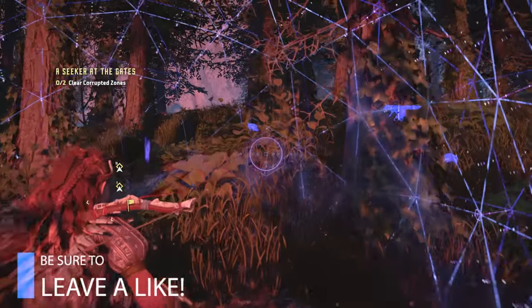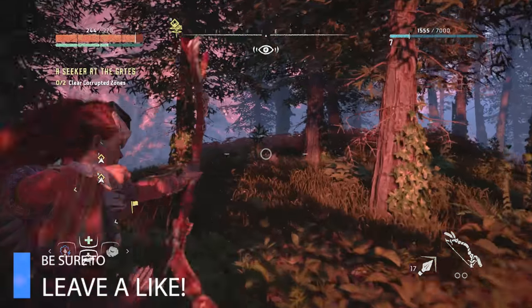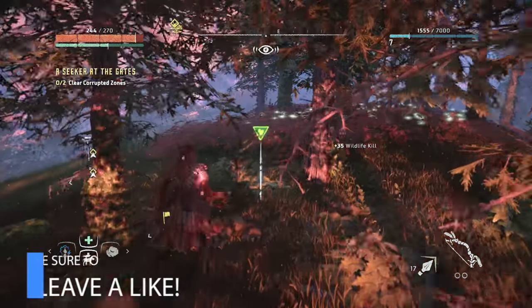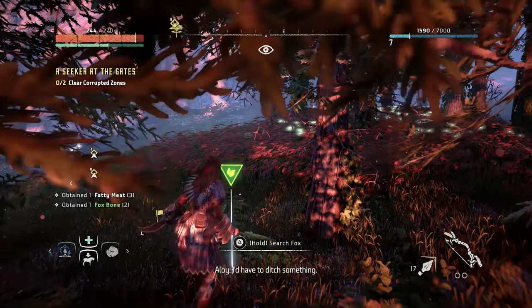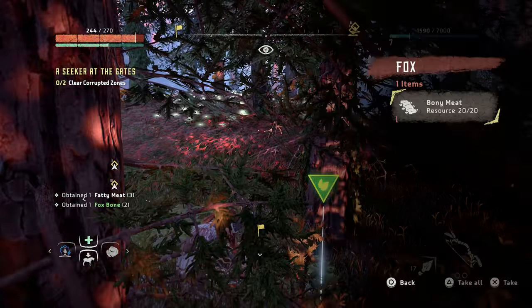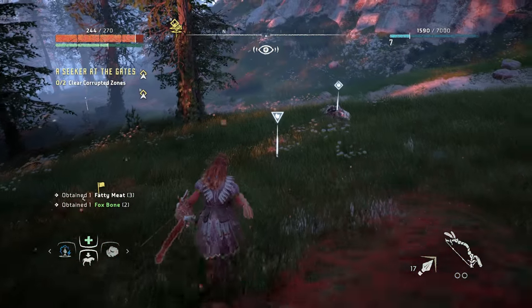You have boar, rabbit, fox, turkey, and even some machines that spawn throughout the area as well. Just run through and kill the animals — they will drop meat that you can harvest and sell for money, and then every couple of kills on an animal you will get their specific bone or skin.